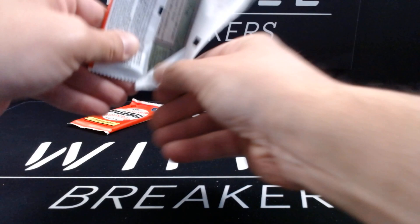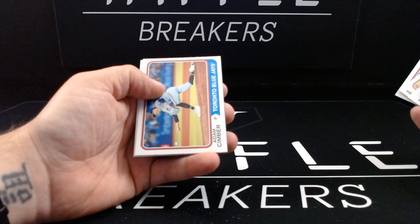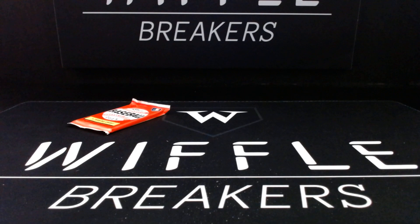Jermaine Palacios, Jordan Groshans, Gunnar Henderson, Taryn Vavra, Mackenzie Gore, Jeremy Peña with a big rookie cup, Adam Simber, Rafael Ortega, and Byron Buxton. Buxton's got a sweet pose there, watching one sail off his bat.